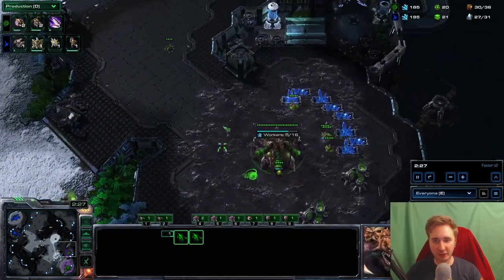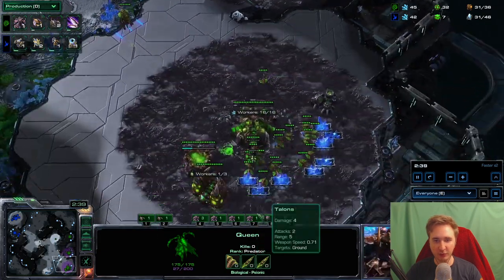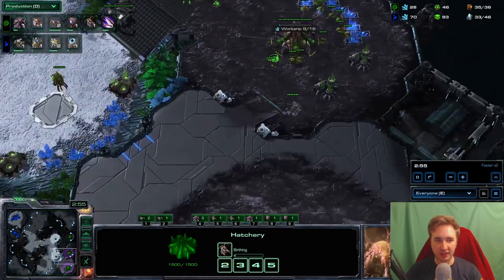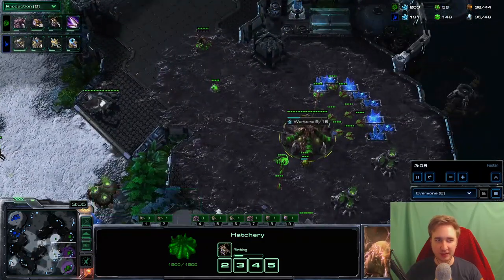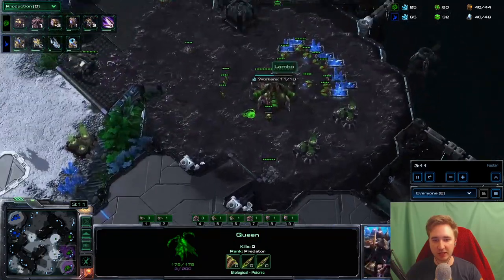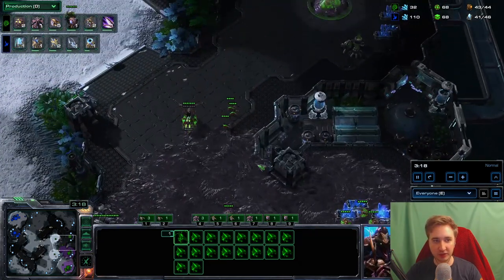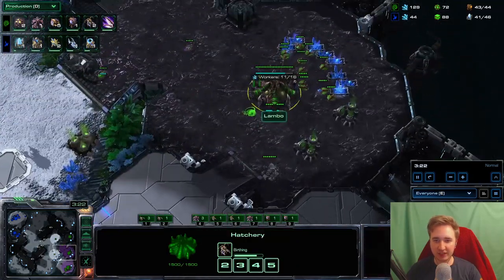We pull two drones off gas after a hundred. We start zergling speed. We take our hatch at 30 supply. Inject in the main base — 32 out of 36 — we start the overlord in the main base, then we make the third queen. I made an extra pair of links against the adept that actually walked across the map; I scouted for proxy stargates. At 36 out of 44 I make an overlord in the main base, extra queen in the main. We keep making drones; two of the drones from the main base now get rallied back into gas.